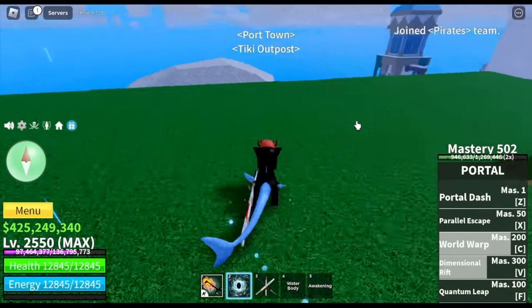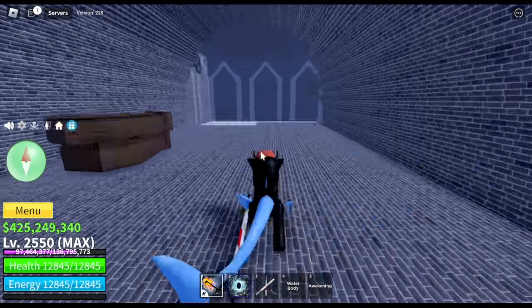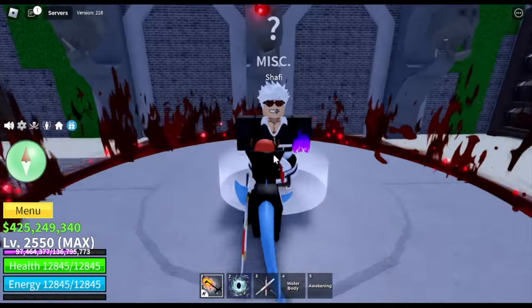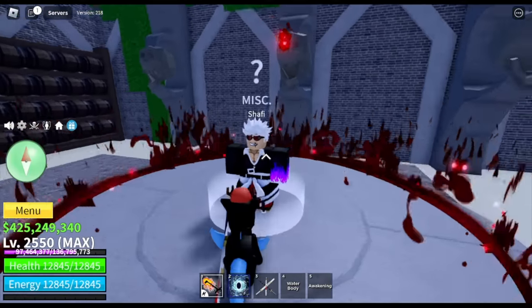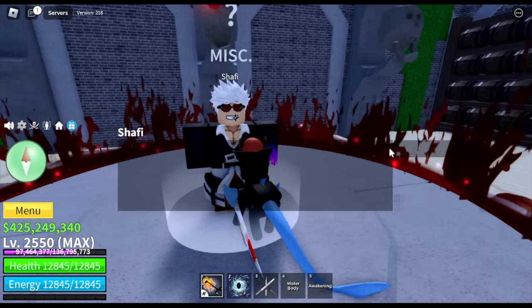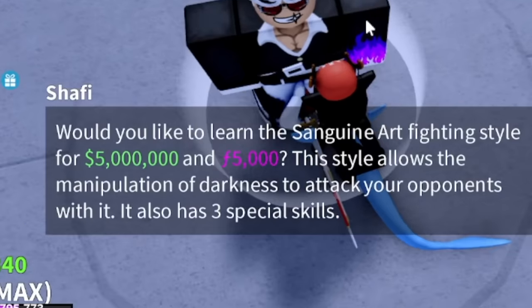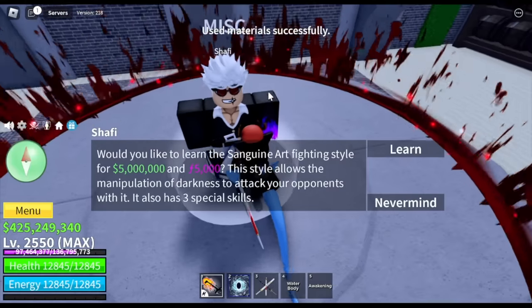After that, when you've got all the requirements, go back to the NPC. He will give you the next set of requirements: 5 million Bellies and 5,000 fragments. And that's it.